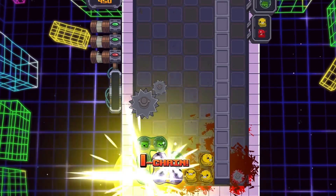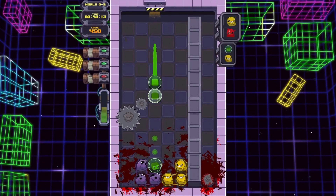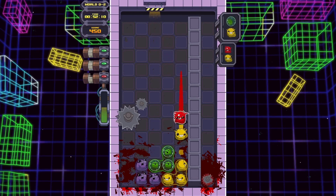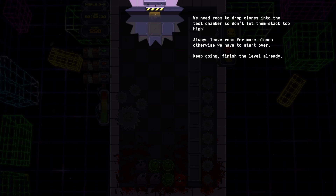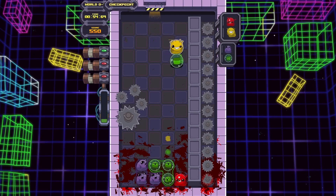There is an accessibility mode where you don't take any damage, which will help you get to the end, but it kind of defeats the point of the game. If you're going to give a mode like that, you may as well remove all the hazards or just make an easy mode — but that's just my personal opinion.